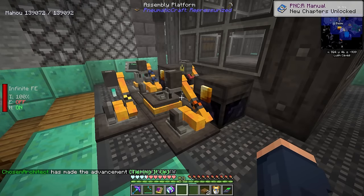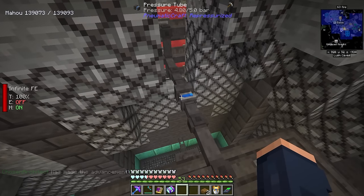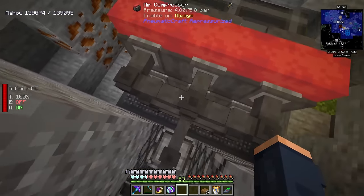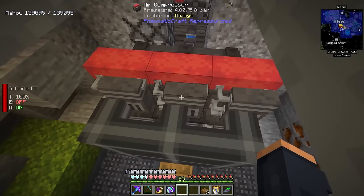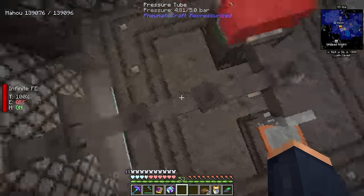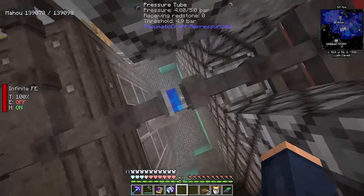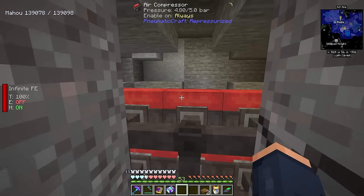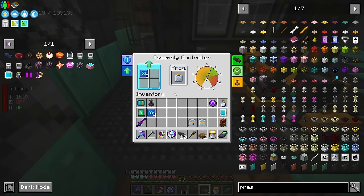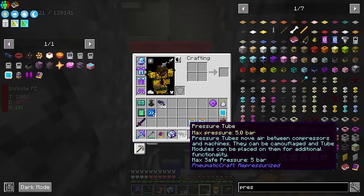Something interesting we can use is this little gadget — the pressurized tube. The cool part about the pressurized tube is I can now replace all of these pipes back here, put speed upgrades in them, and this pressurized tube is going to limit pressure to only 4.9 bar going out from the advanced tubes, which can hold 20 bar. This is definitely worth setting up. I want to get this turned back on and start pressurizing — running at eight speed upgrades, which seems really fast. I can start using these tubes for all of these other operations.